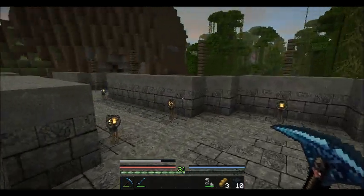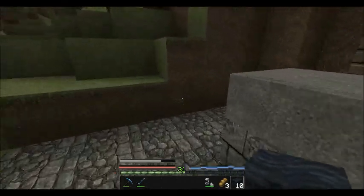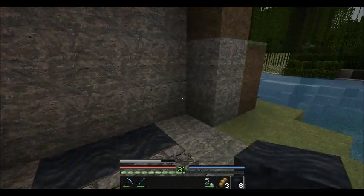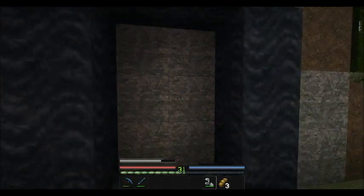The final thing is glowstone. The only way to get glowstone is through the nether, so let's make this portal and see what we can find.